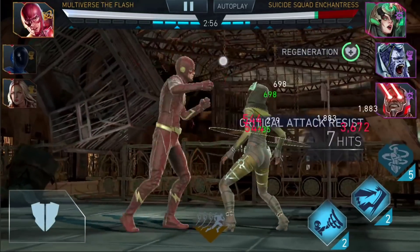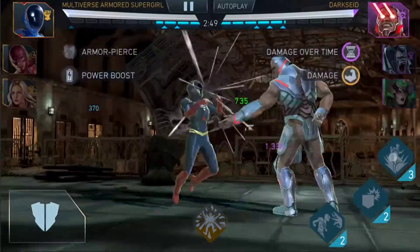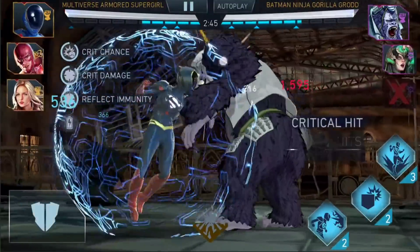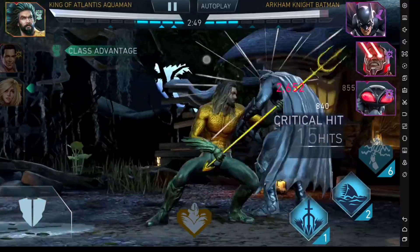With All Blades, usually when there's a Darkseid, my Multiverse Armored Supergirl — without at the very least two or three stacks of All Blades, which means tagging in and out three times — is not able to punch through the Darkseid shield. But you can see there: 158 damage on that Darkseid. We're destroying stuff when that Armor Pierce triggers. You're literally destroying it.